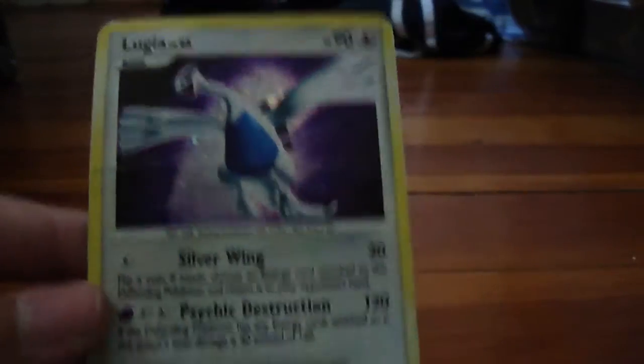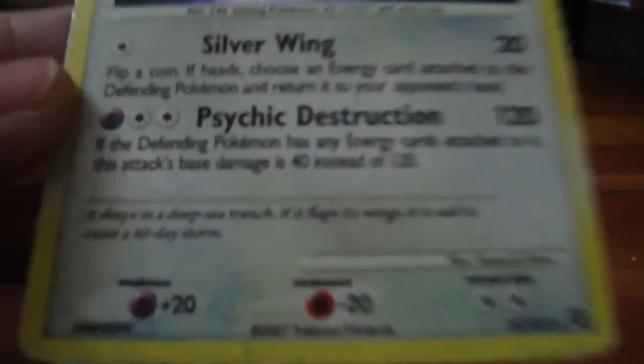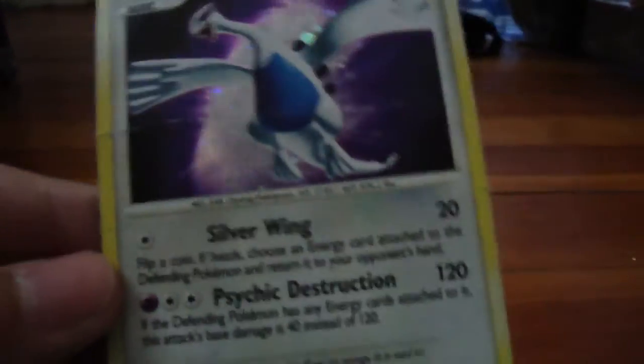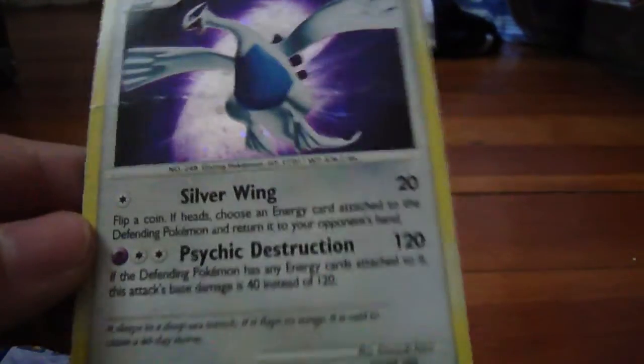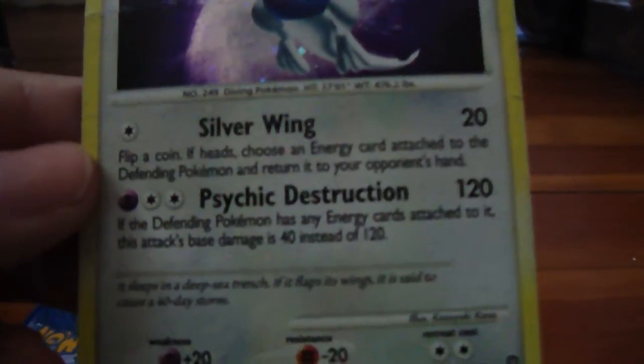My first card, Lugia. It's a card that does 120 damage, and as it says right there, if the defending Pokemon has any energy cards attached to it, this attack's basic damage is 40 instead of 120. So it isn't the best move, but I chose it because when you send out this card and the opponent has no energy attached to it, you can just attack it down.